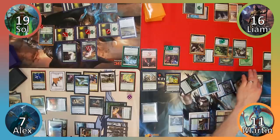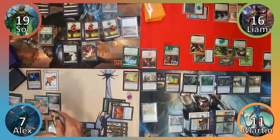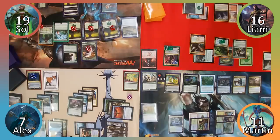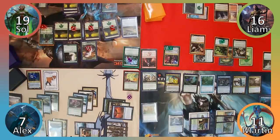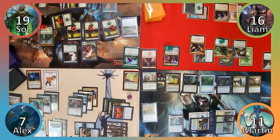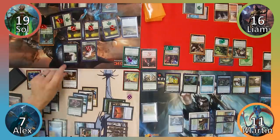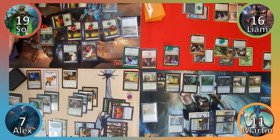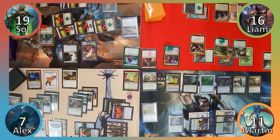Sol chooses to draw a land, plays a Forest, and then casts his signature spell, Wildest Dreams where X is 2. He returns Uncaged Menagerie and Wormcalling to his hand, uses Nissa's plus-one ability on a forest, and casts Uncaged Menagerie where X is 6. Alex responds by flashing in Aven Mindcensor, allowing Sol to only search the top 4 cards of his library. Sol fails to find any 6-CMC creatures, and then casts Wormcalling where X is 6. The spell resolves, and Sol makes a 6/6 worm before moving to combat.